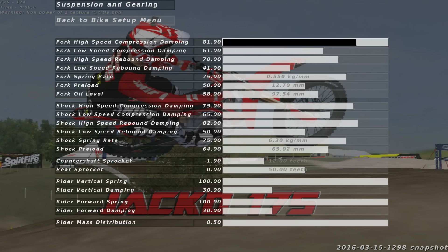Continuing shocks — low speed rebound damping 50, spring rate 75, preload 64. For gearing, I've set this up for a little more acceleration rather than longer gears, so the gears are a bit shorter. Counter shaft sprocket at negative one, rear sprocket at zero. For rider movement, your rider is going to be able to move more than with an outdoor setup — rider vertical spring 100, vertical damping 30, forward spring 100, forward damping 30. Rider mass distribution at 50, so I can get full extension and lean as far forward and as far back as I'd like.